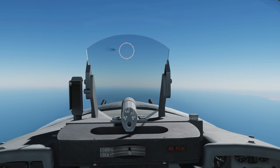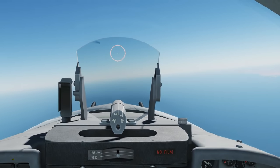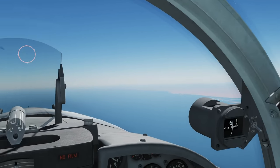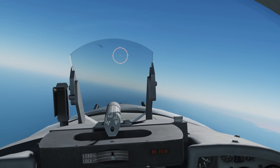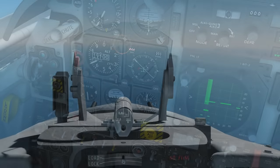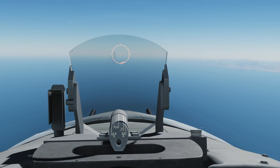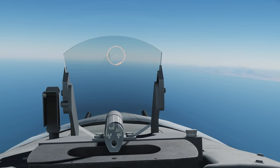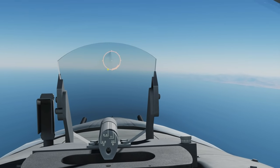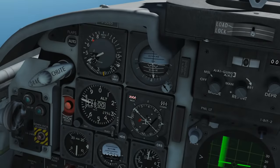Next we're going to go to a radar-tracked dogfight gun mode. We're going to go radar to operational and press the dogfight mode resume aft — DG. It is now in radar guns dogfight mode. We're going to have to get closer to him to get a lock on. We've got within the minimum range of the radar guns, and you can see we've got some different symbology — we've still got a reticle, but now we've got a ranging bar. As we get closer, that ranging bar is going to close in, and when we get within guns range we're going to get more symbology.